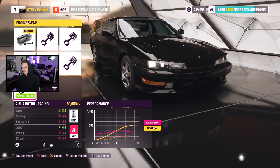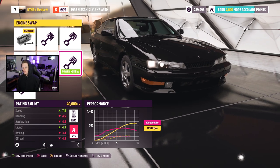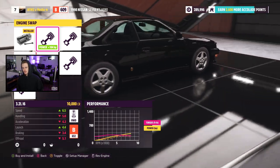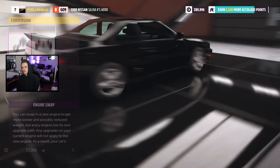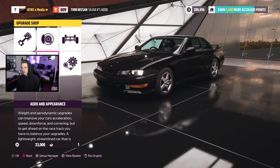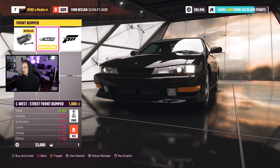We have the RB, we have the four rotor, we have the turbo rally, we have the 2J, a V8, and then maybe this is the 2J — I'm not sure if it's 3.2 or 3.0. Either way, I feel like the RB is the right fit, staying in the Nissan family. I do like swapping my 240s on an S chassis. Anyway, let's head on into appearance.